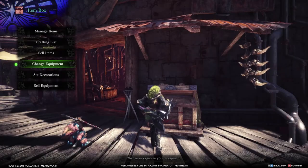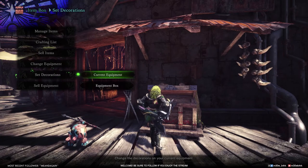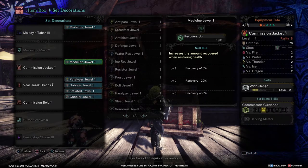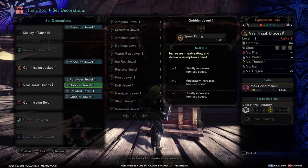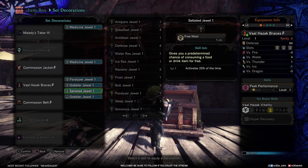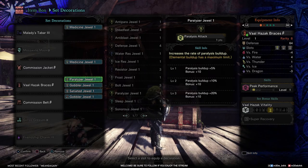So how do we get those? With all the equipment on, the decorations we use are: Medicine Jewel, Medicine Jewel, Paralyzer Jewel, Gobbler Jewel, Satiated Jewel, and a Gobbler Jewel — in order to get all those skills in the set.